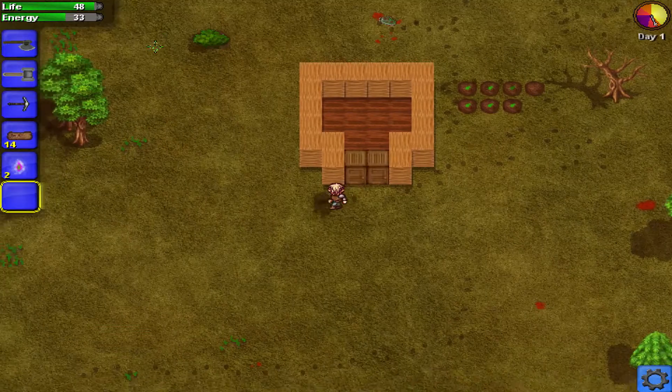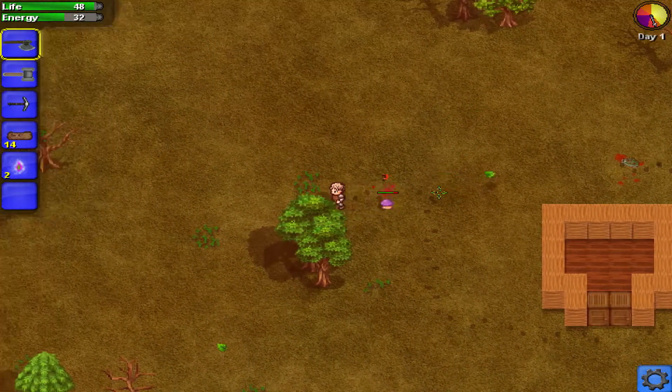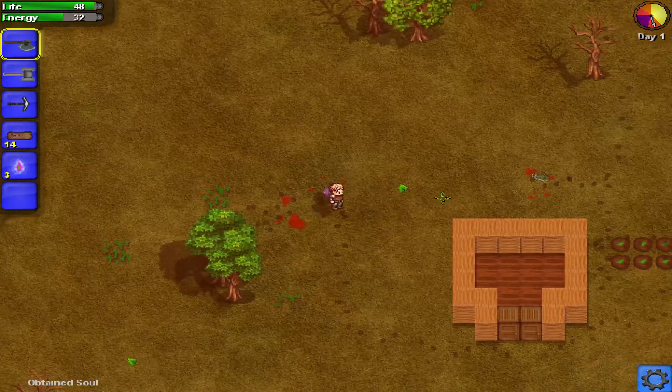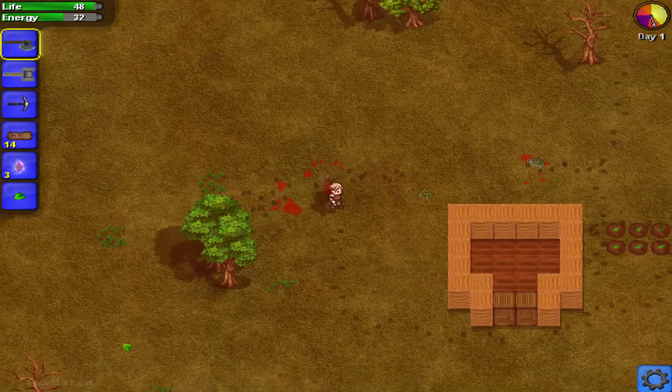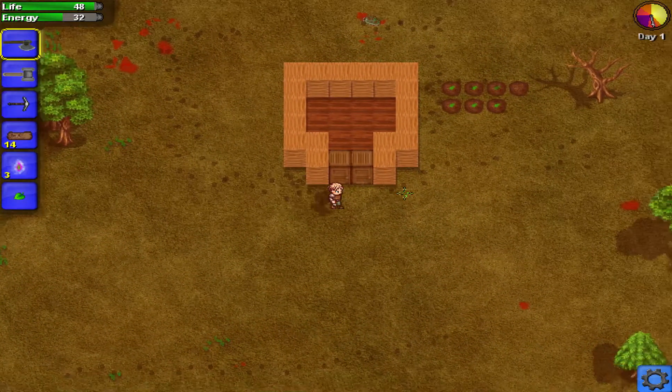There's a mushroom. Let's go see if we can... I was going to try and pick the mushroom — didn't realize it was an enemy. There's a blood moon going on or something.